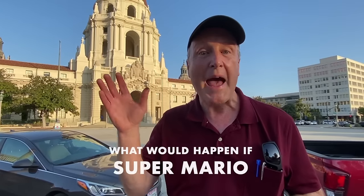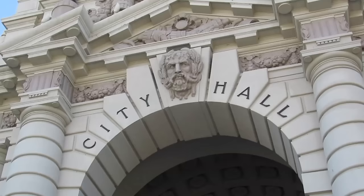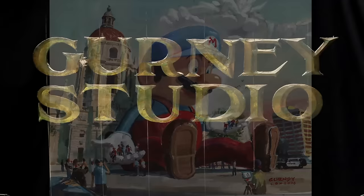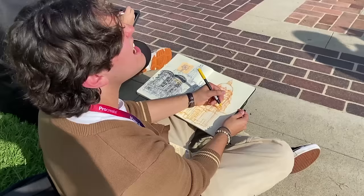Hi, James Gurney here. What would happen if Super Mario — a super duper colossal Super Mario — were to sit down in front of Pasadena City Hall and interact with people around him? That's the colossal character challenge: to take a real scene and put an imaginary character in it. We've got 12 of the top concept artists and animators from Lightbox Expo, along with 250 other participants who are joining in the fun.